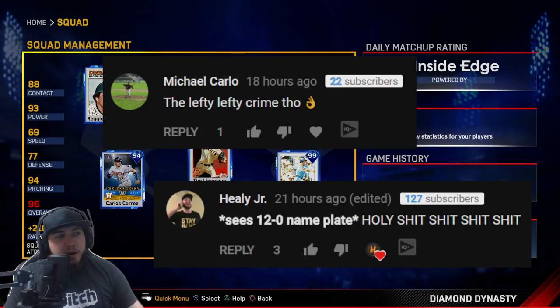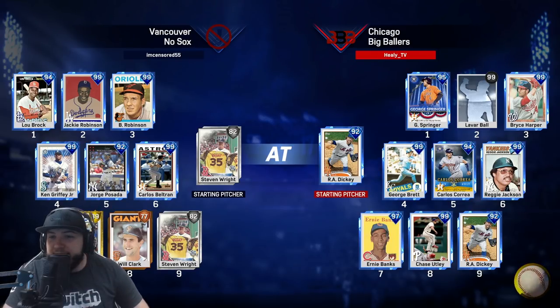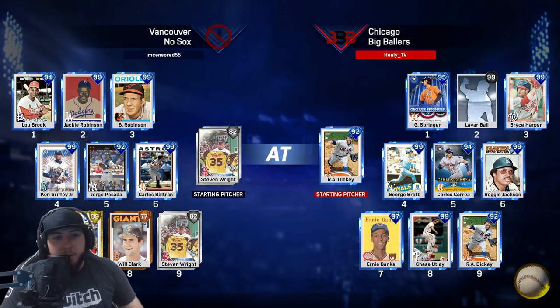Before we get into the game, shoutout to Michael and my son Healy Jr. for commenting on the last video. You want to be featured in the next one, all you have to do is leave a comment. We have R.A. Dickey on the mound — he has Steven Wright — I forgot I had R.A. Dickey and did not show you guys his stats. I pulled him in a pack. He has Lou Brock, Jackie Robinson, Brooks Robinson, Ken Griffey Jr., Jorge Posada, Carlos Beltran, JJ Hardy, and Will Clark.